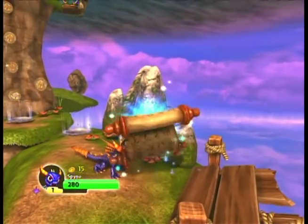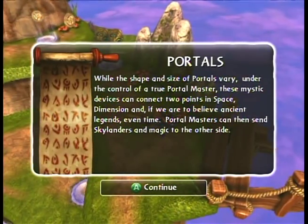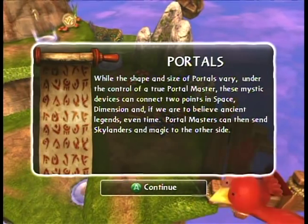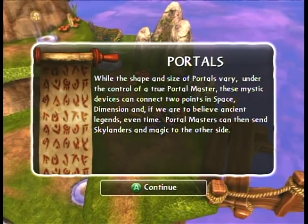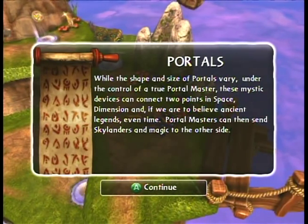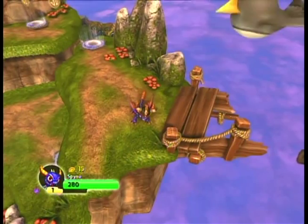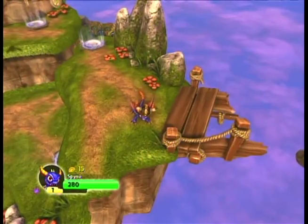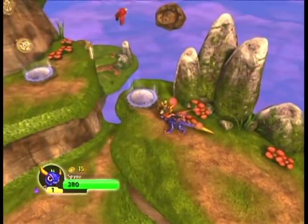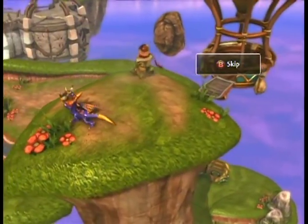Let's pick up this story scroll, as it is also a collectible. Eon reads: 'While the shape and size of portals vary, under the control of a true portal master, these mystic devices can connect two points in space, dimension, and, if we are to believe ancient legends, even time. Portal masters can then send Skylanders and magic to the other side.' Ooh, mystical. Most of the story scrolls are read out by our good giant floating head friend Eon, and most of them contain some sort of pun or odd bit of humor and some sort of backstory about the world.